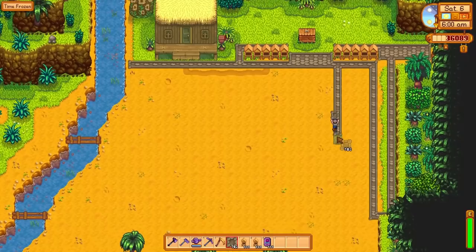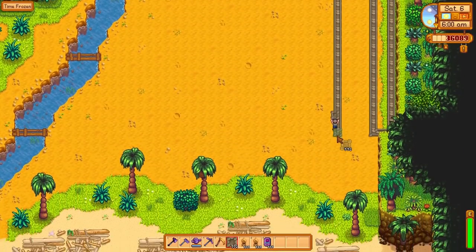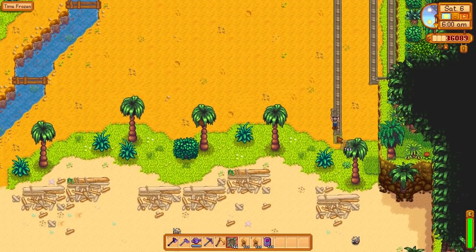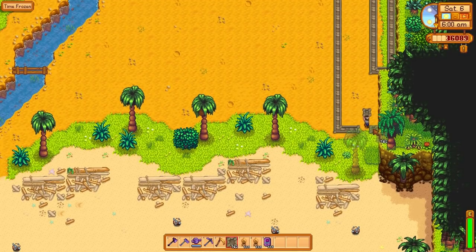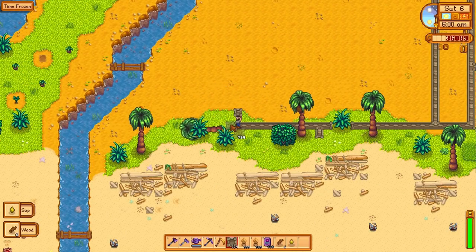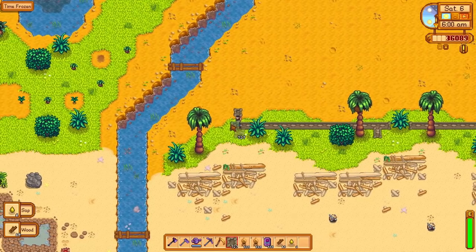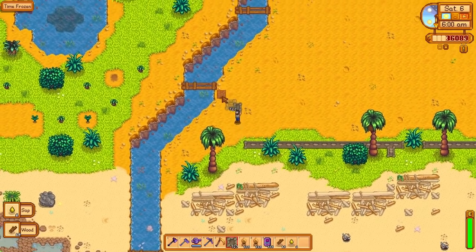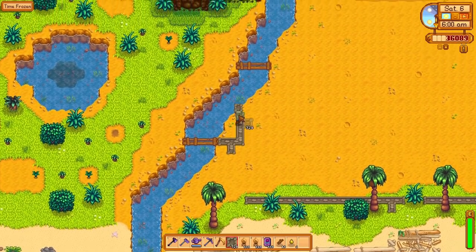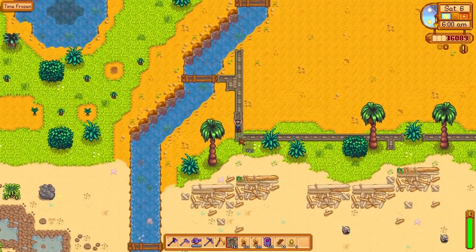Ginger Island is really neat because you can plant literally anything you want here. It's basically an enormous greenhouse, and just like the greenhouse, your plants stay well and healthy and fresh forever. There are exactly zero pros, which means that a lot of folks use this as an endgame home for approximately 7 billion ancient fruit plants.